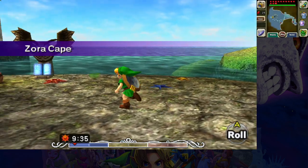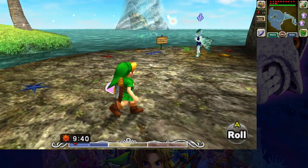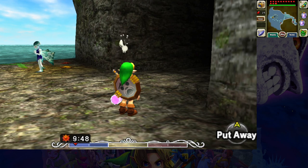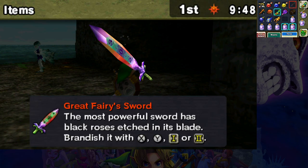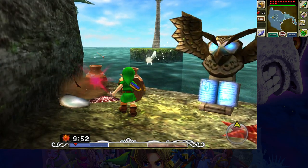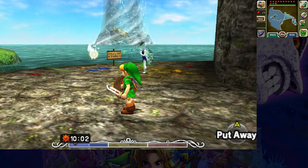To catch stuff in Link to the Past you had a bug net — you catch a bee, you catch fairies. I think you could also use the bug net to reflect magic back at enemies. That was the empty bottle equivalent of Link to the Past — well, you still had empty bottles, but that's how you used it.